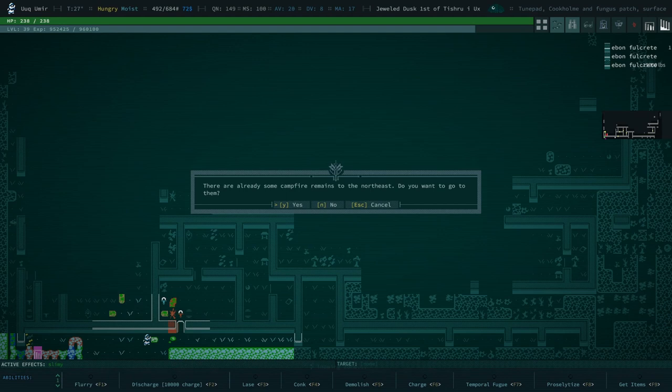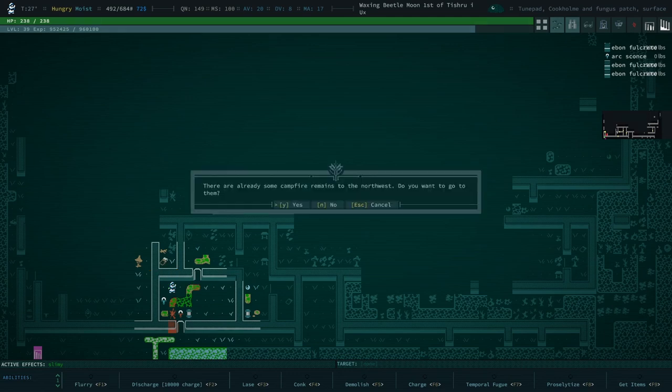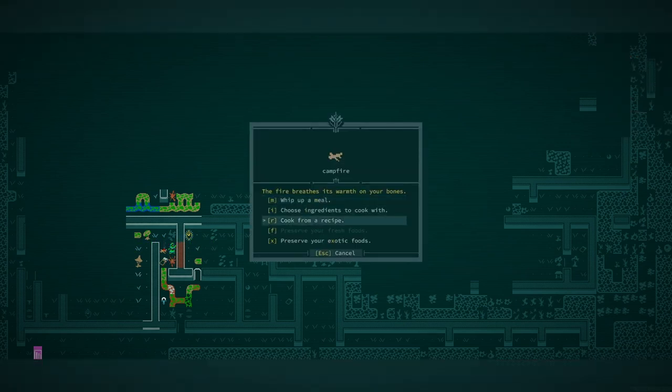But you know what we're going to do? Because I really don't want to deal. What, what is that? Oh I see. I have to break through this wall, I guess. Eben Fulcrete. I'm going to cook with Skulk again. We're going to dig down. I don't want to really deal with the surface because it's kind of a mess.